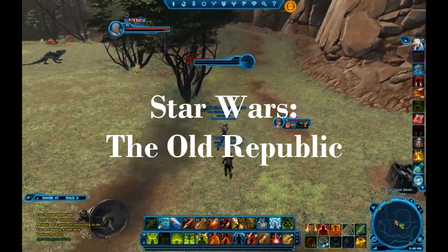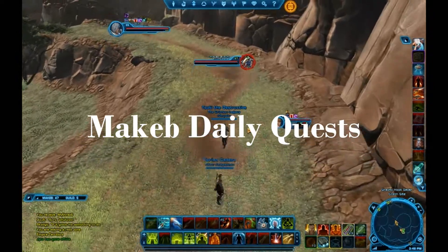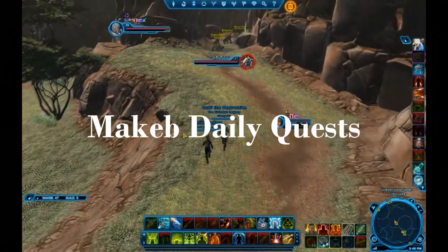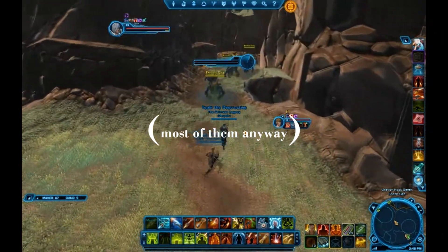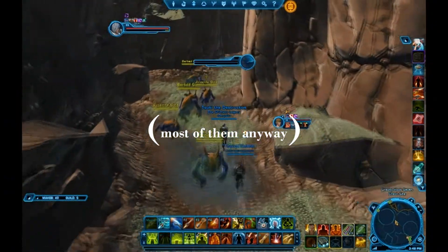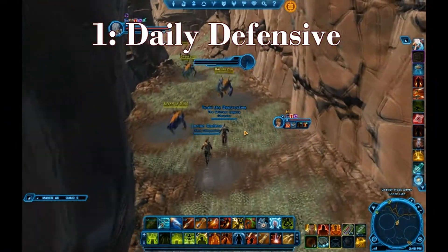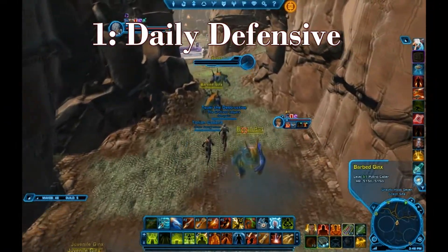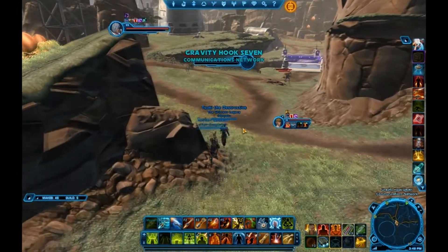Hey everybody, Stoll here with another Star Wars The Old Republic video. I'm going to do a set of videos basically covering the Maccabre Daily Quest — well, most of them. I got kind of lazy with this, I'm not going to lie. So this first one we're doing right now is called Daily Defensive. It is in the upper left-hand side of your map if you're stationed in the Gravity 7-0 hook thing.